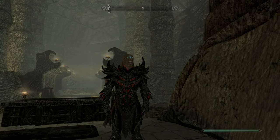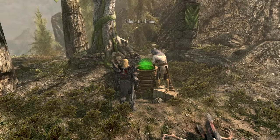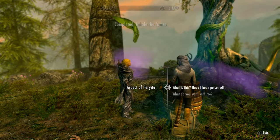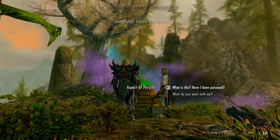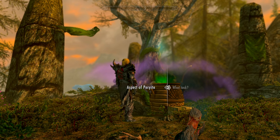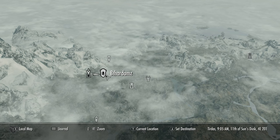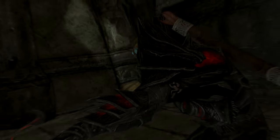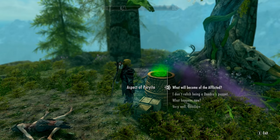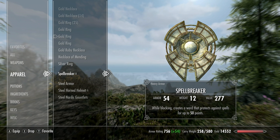Head back to the shrine, give him your offering. He'll send you to the Fardons to kill Orchendor. Go to that ruin nearby, make your way down — it's a big long ruin, so be ready. Kill Orchendor and head back. Obedience is rewarded, and now we have the best shield in the game: Spellbreaker. This is the best shield because when you lift it up, it creates a temporary magical ward that blocks all spells — and it even lasts for a second after you put the shield down to swing.